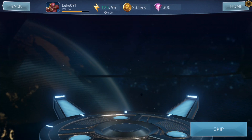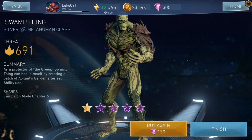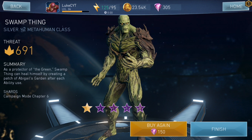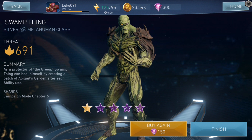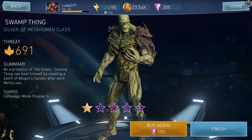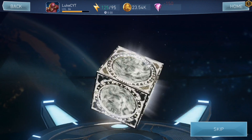Come on, give me that legendary Batman — oh, Swamp Thing — oh, we got a new character! Damn, in campaign mode chapter 6 you can actually unlock shards for him. I can't believe we actually got a new character. Let's go again — come on, give me Robin or Arkham Knight Batman.